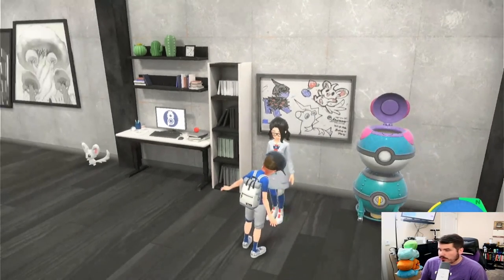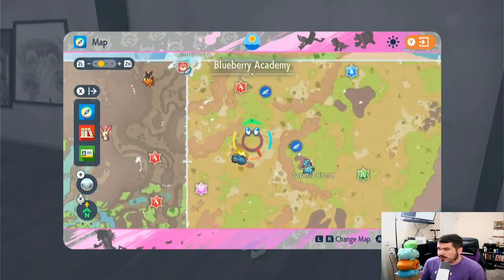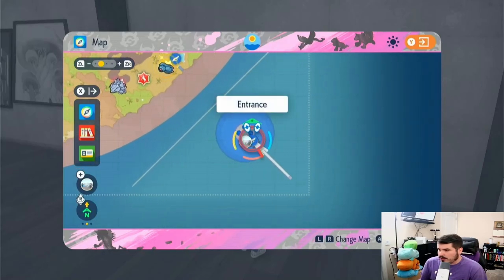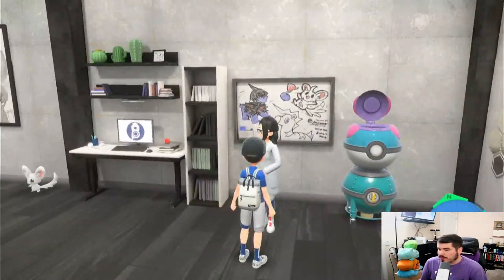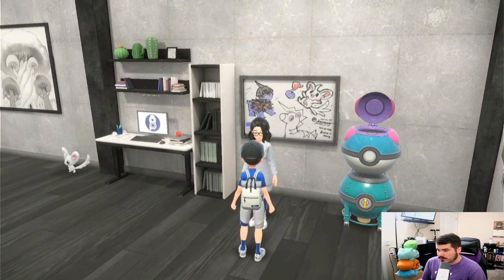What you're going to do is come over to the Indigo Disc, Blueberry Academy. You're going to fly right here and then go to your club room or league room. Walk over to the scientist right here — this is the Pokemon Printer.